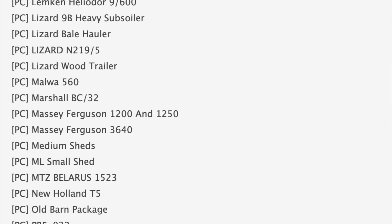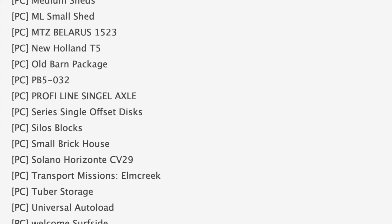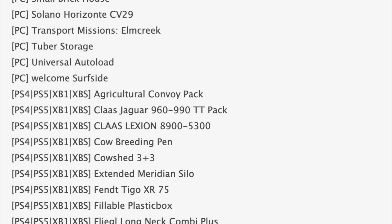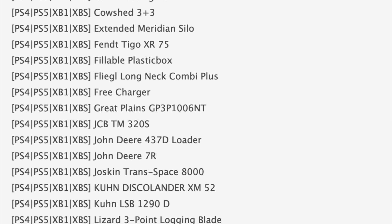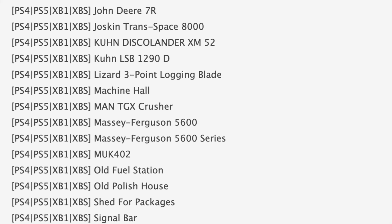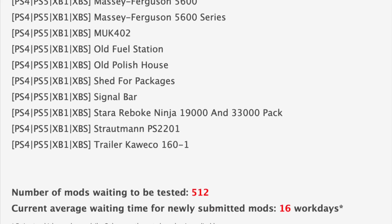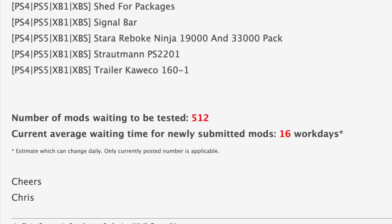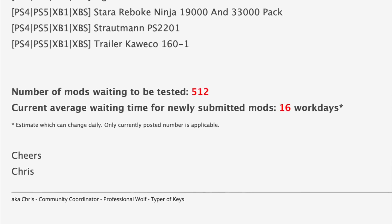New additions include headland management, the Hurlimann H488 — aka the toothpaste tractor — the John Deere 825, and the Malver 560 from North Money Company. The Massey 1200 is also back on the testing list. On the console side, testing is back up to a large number again, meaning today or tomorrow is going to be a big mod day. We've got an update to the Lexion, a new free charger, JCB TM 320S, a 7R, and the Massey 5600. We still have 512 mods waiting to be tested, with a current average waiting time of 16 work days — more than three weeks.